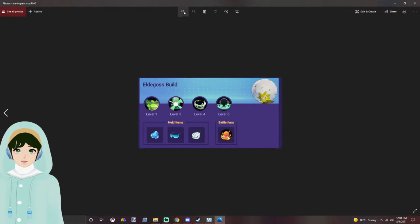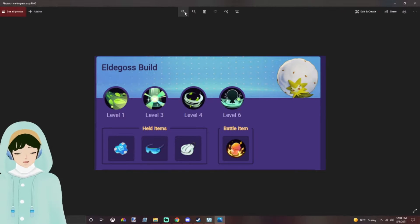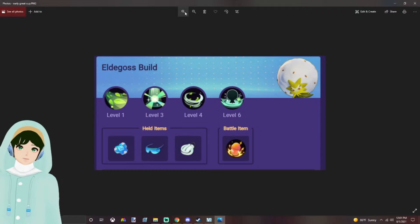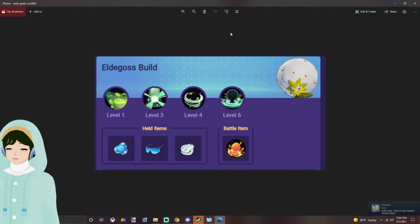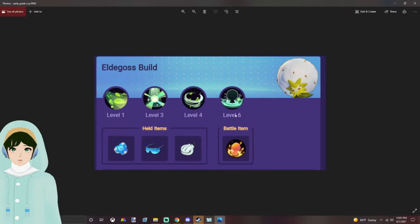Moving into early Great Cup and a little bit into the late one, Battle Buddy still stays. Shell Bell is now added and Wise Lens is more commonly used. A lot more people are taking X Attack. They're not really changing how they play — they're just trying to play aggressive support and poke out a lot more.